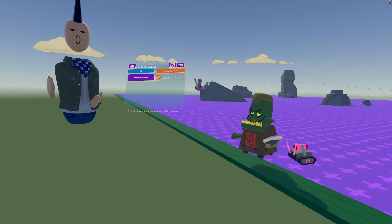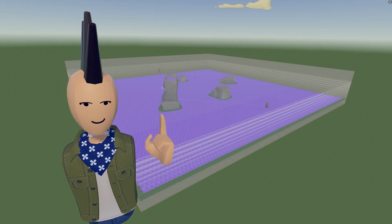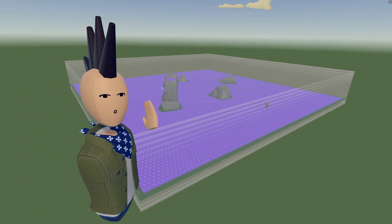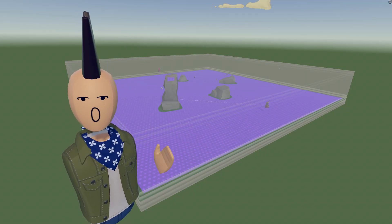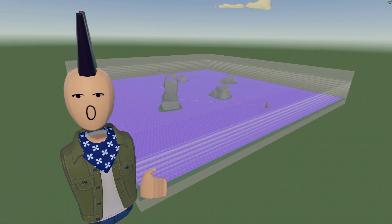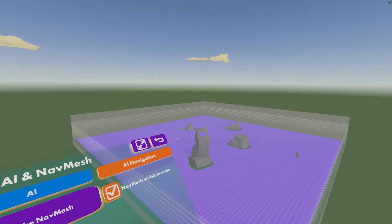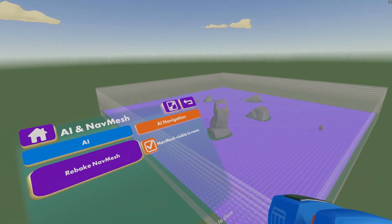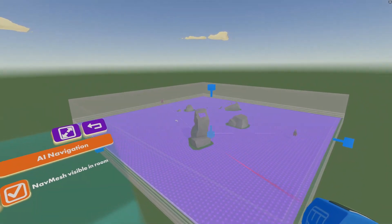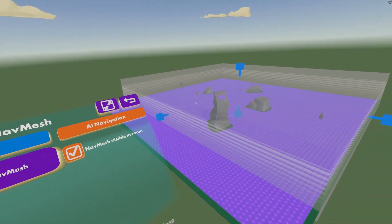Creators also have the ability to control where the nav mesh appears. First, you can move and resize this white box — it's a volume that generates the nav mesh. We call it the nav mesh bake volume and it automatically spawns the first time you generate a nav mesh. When you hit the rebake button, Rec Room will automatically ignore all surfaces outside of the nav mesh bake volume. Use the manipulate tool to move the top, bottom, and sides of the volume to exclude parts of your room from the nav mesh generation process.